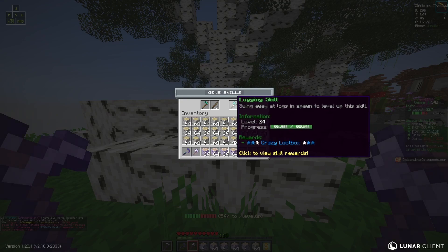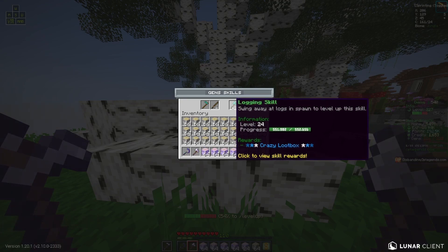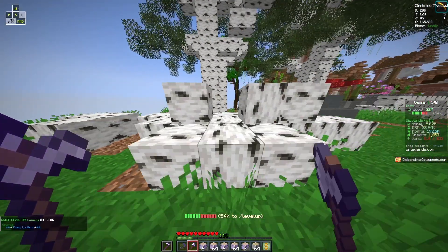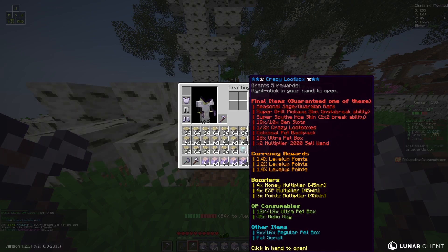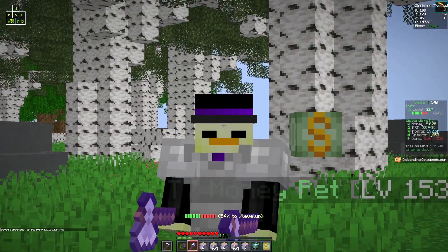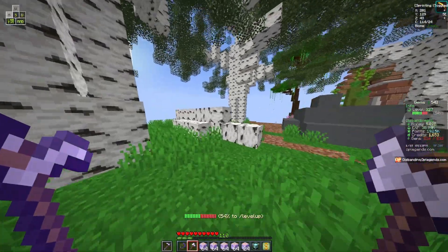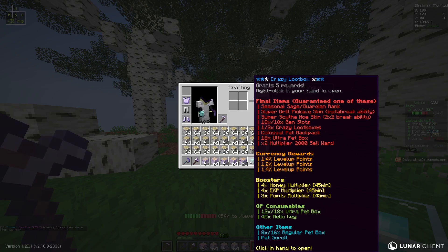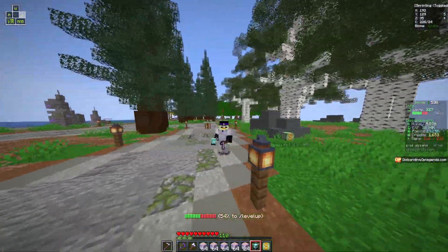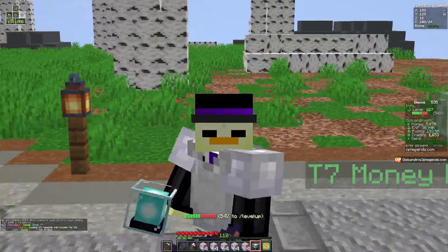It's a brand new day, and if I type in the logging skills, we can see we are just on the tip of the iceberg — and there we go, crazy loot box just like that! If you guys look at the right side of my screen, I have been accumulating a lot of credits over the time I've been grinding. What I'm gonna do with this crazy loot box is actually try to sell it for some more credits.